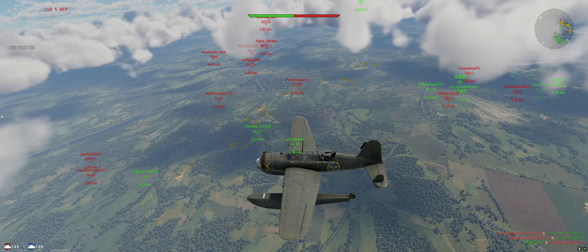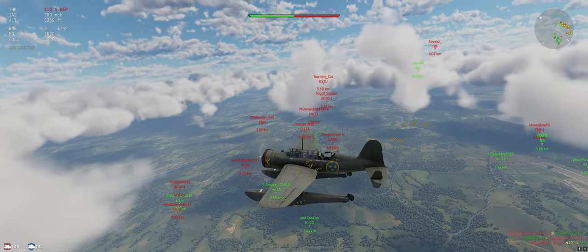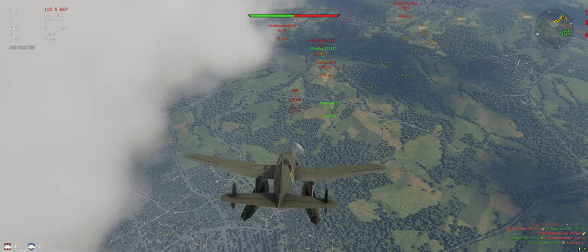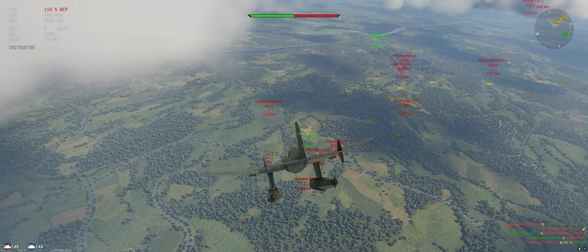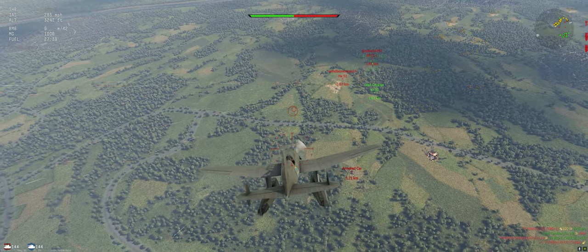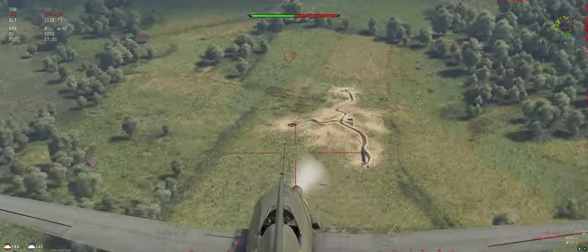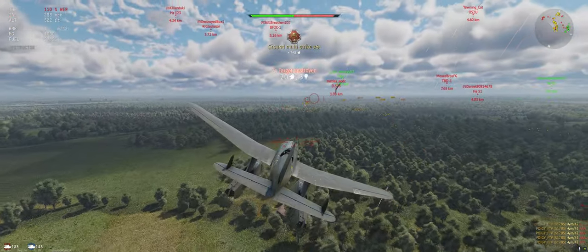Luckily we've got three fighters on our side coming over here, so they're going to distract quite a few opponents. Let's get down there — we're going to hit hazes rather than armored cars because they're easier to kill, and anything that's blinking counts towards the score. If you notice my reticle right now it's kind of widened out — that doesn't make the bombs less accurate, it just makes it a little harder to tell where to drop. The bombs will always go to the center.